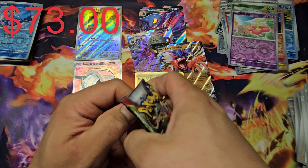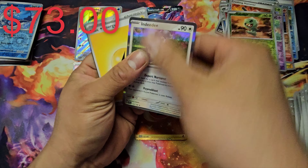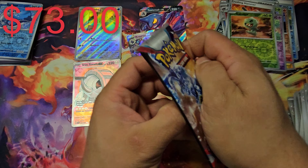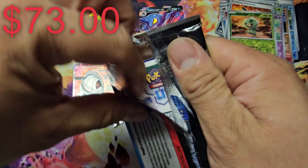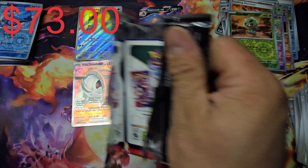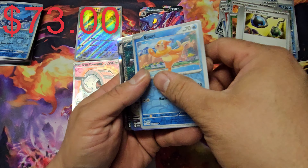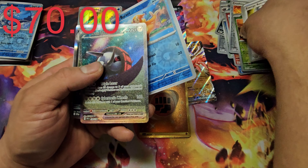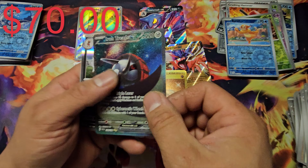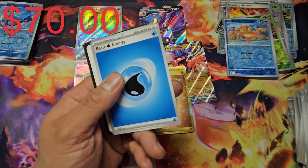I have a lot of bulk especially from 151 — tons and tons of bulk. We got Capsakid, Crushing Hammer, and Indeedee. I know this booster box has something more to offer — come on! I know Slowpoke is not the only art rare I got. We got something — Weavile! A different Iron Treads — I'll take that. There we go, got Weavile. This is a SAR — I'll take a SAR, Iron Treads, and Kingambit. I still need the Kingambit artwork.